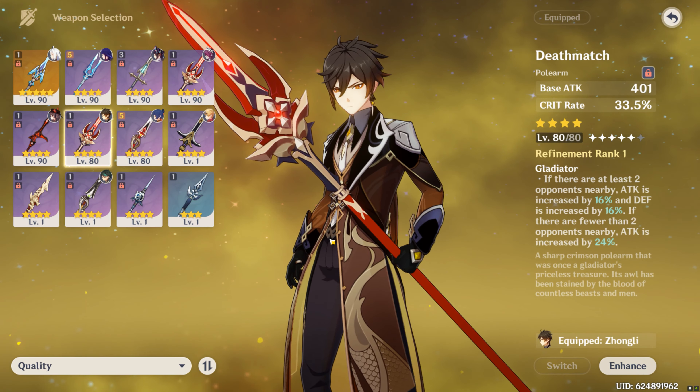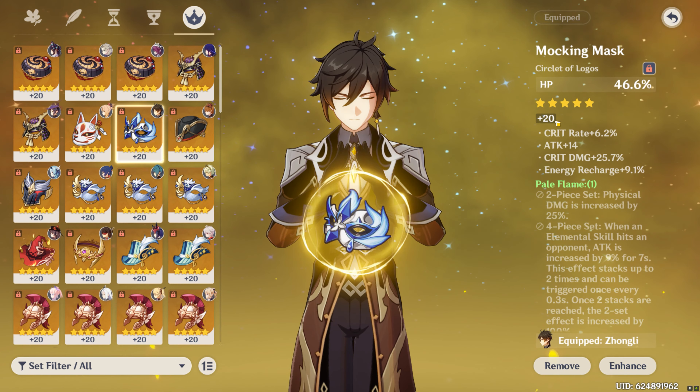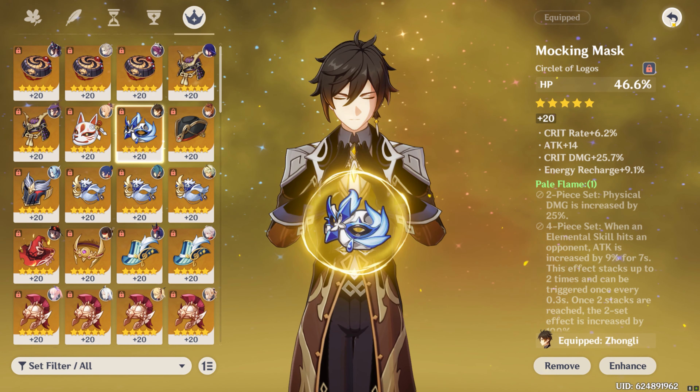As for the substats, if you're building a support Zhongli and only plan on using a shield, you just want to get full HP% on all three of your artifact main stats. If you're building a burst Zhongli to focus more on damage, you're going to want HP% on the Sands, Geo Damage Bonus on the Goblet, and Crit Damage or Crit Rate on the Circlet.